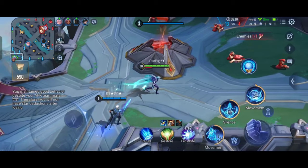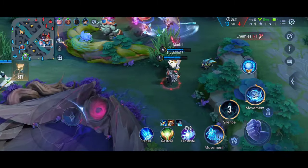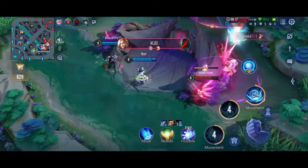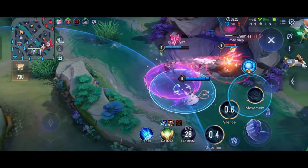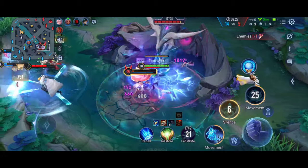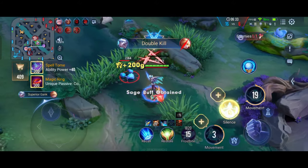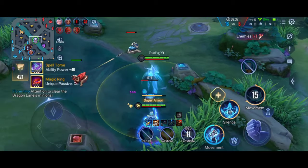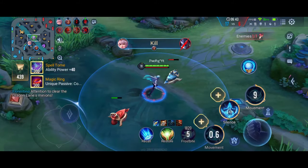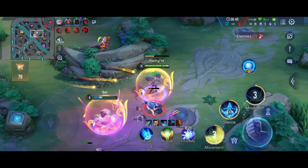Alice is AFK — GG guys, so it's going to be 4v5. Let's see what happens. Since I have a lot of gold, it should still be easy to carry. I'm waiting for the perfect time to go in. Okay, we got Telanas. My Groth is roaming around — I think he has some kind of map awareness, but I'm not sure.